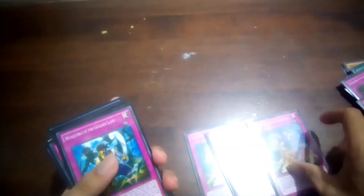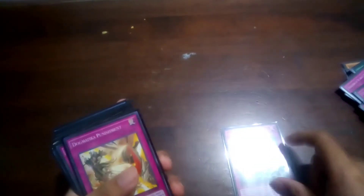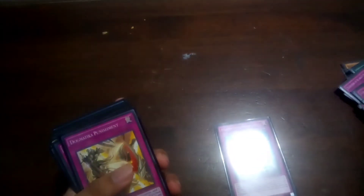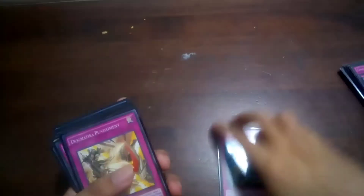Then 3 Conquistador. Only 1 Wakera because I feel like this card is subpar in this meta, and I only need 1. Then 3 Dogmatica Punishment for popping cards — this is a very good card because you can trade 1 for 2 by sending Entes. Then one of the best cards in the deck, Torrential Tribute. It can easily break boards even going second.